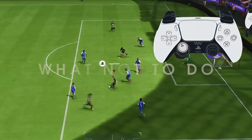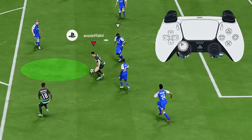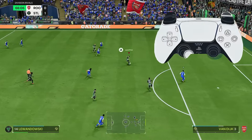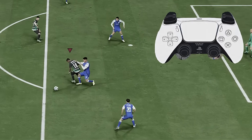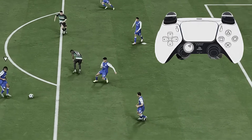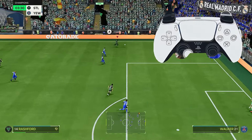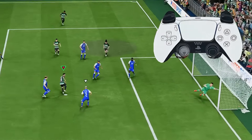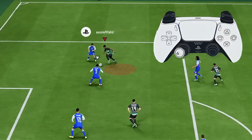Taking a touch in the box is the most important thing for your attack. If you cannot take the ball to the dedicated space — to either take it to space and turn and shoot, or take it to space to set yourself up for a subsequent skill move — then you will fail every single time you get the ball into your striker. You need to either take it to space to turn and feint the defender and then shoot, or take it to the space that sets you up for the skill move you want to perform.